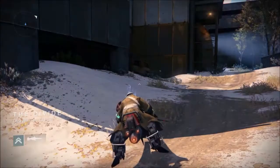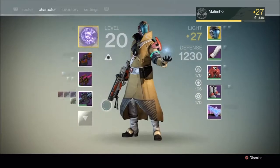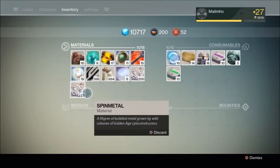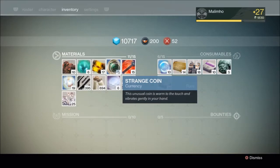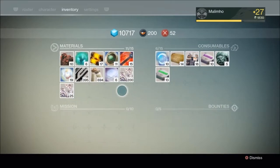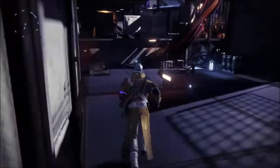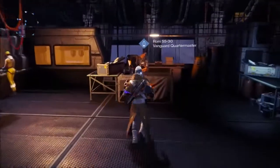I farmed for about 15 to 20 minutes and these are my results. I destroyed a lot so the count is a bit off, but I started with about 10 spin metal and ended up with roughly 215 to 220. You also get ascendant shards, strange coins, motes of light, ammo synthesis, and glimmer from the chests.